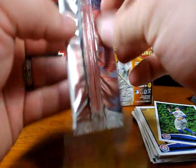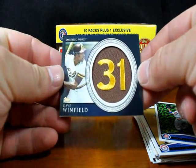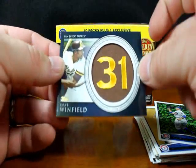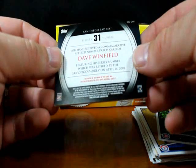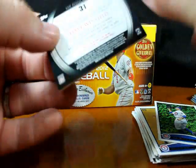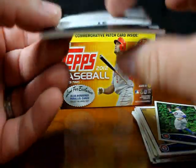And now the patch card — that's what it looks like in the wrapper. Dave Winfield! With some old Padres tribute there — brown background with yellow thread used to make a 31. This is the Retired Numbers subset patch set. Nice, highly glossy back, in good condition. You guys can see that against the black background — holding these corners up, that's pretty doggone good.